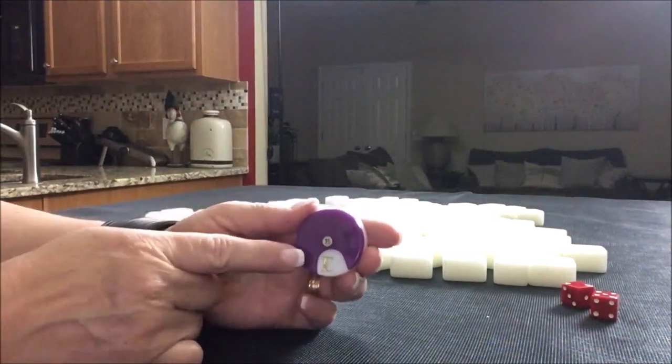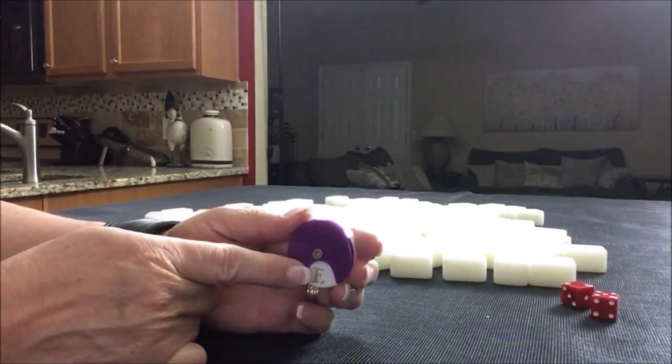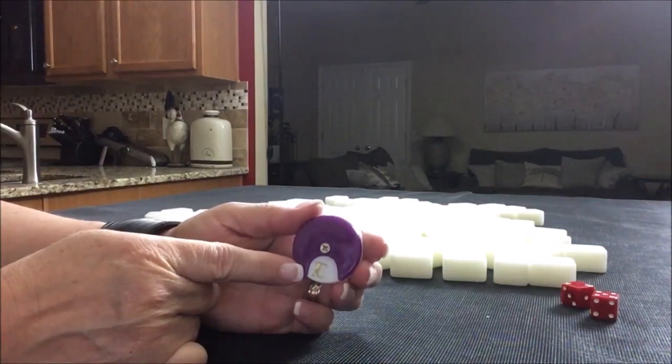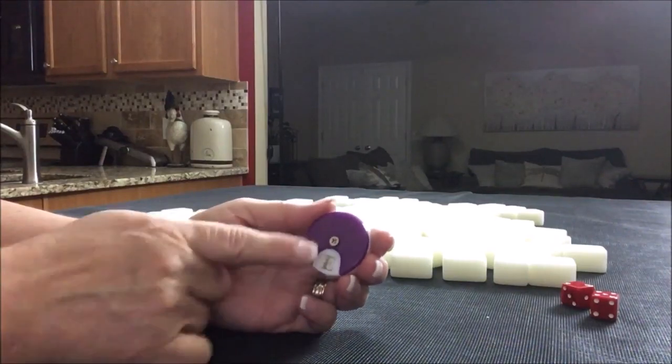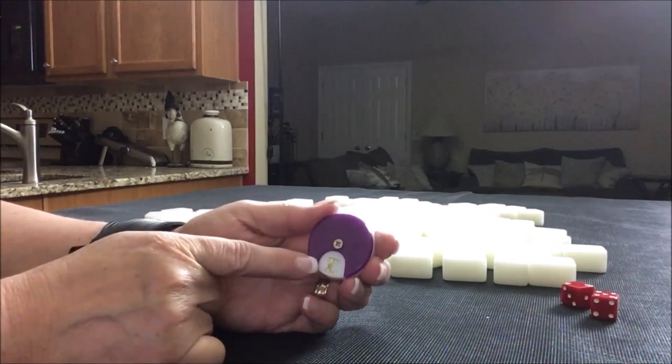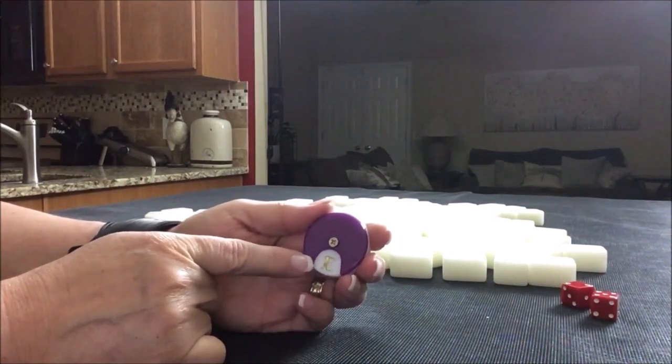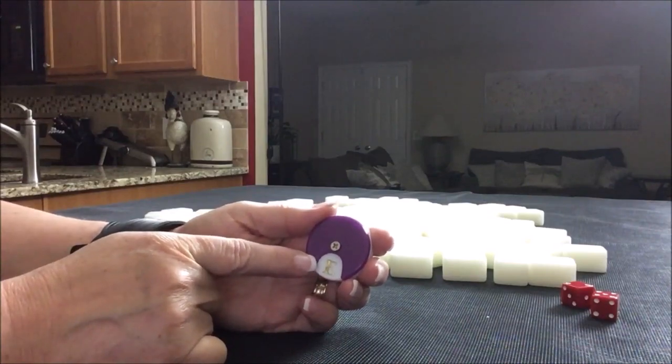We're going to do four random pulls starting with the east round. There are four rounds: east, south, west, and north. We'll do four random pulls, one for each wind of the round. If you get a three of a kind of the wind of the round, you get score for that, so that's a good variable to keep in mind.